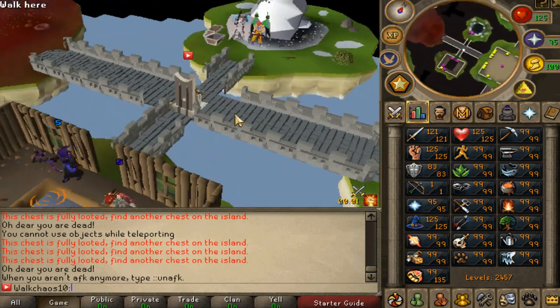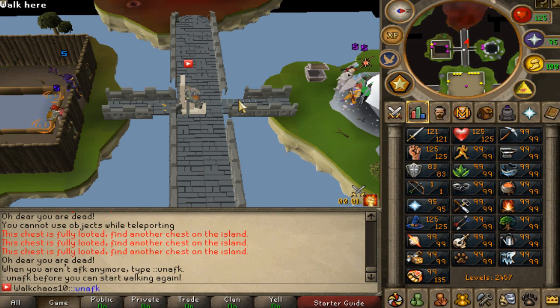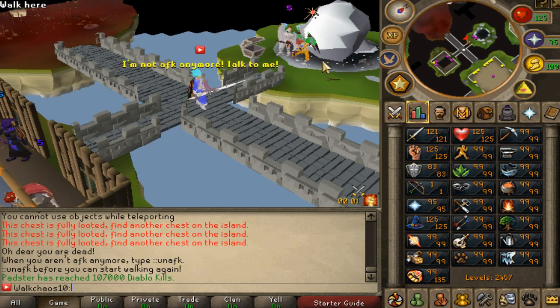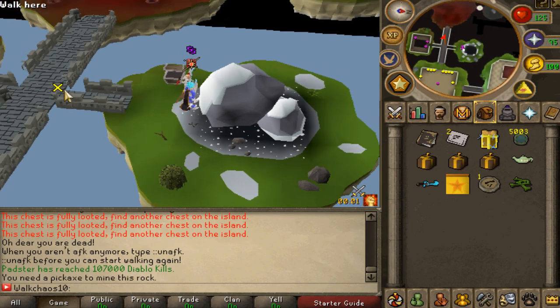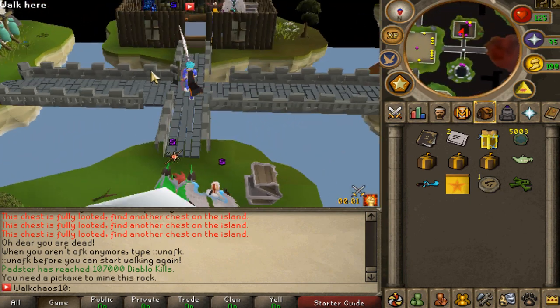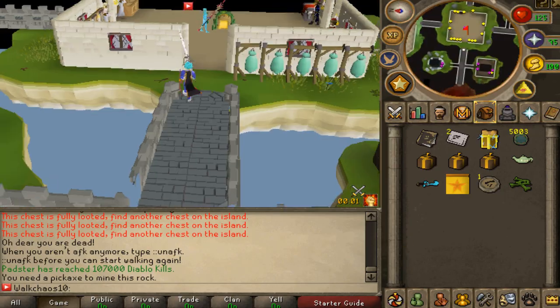The AFK Zone is also a very good moneymaker, so definitely go ahead and check that one out as well. Type 'column AFK' to get there. You'll need a lovely pickaxe for that one. While not playing the game, if you want to chill, the Column AFK Zone is very accessible. Make sure to be taking advantage of that.